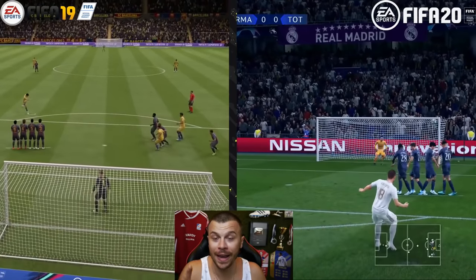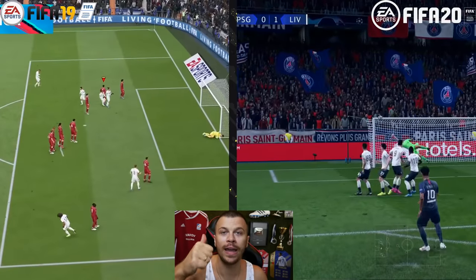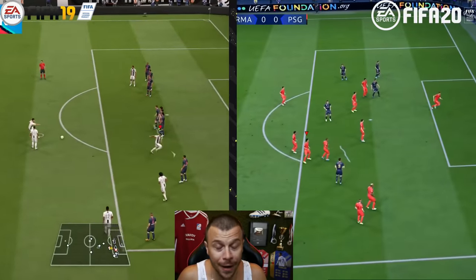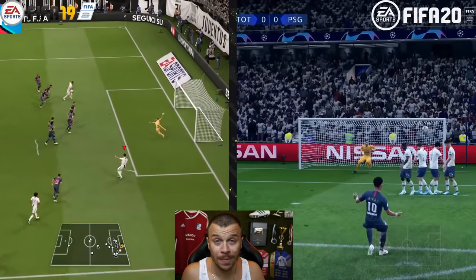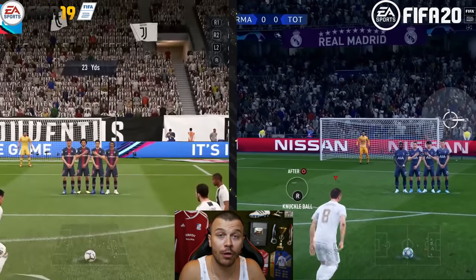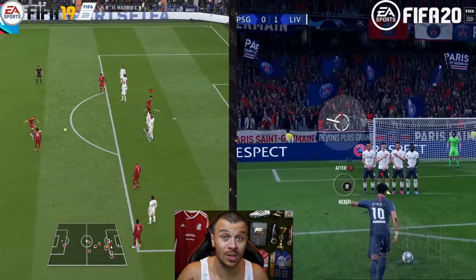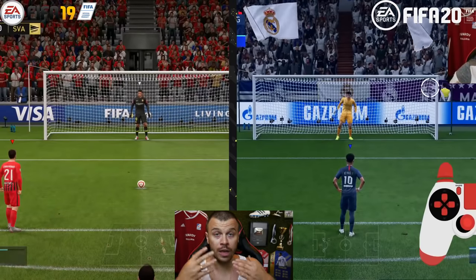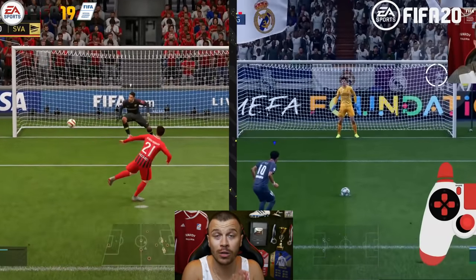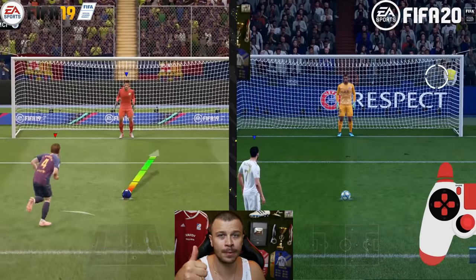The biggest gameplay difference is the new free kick and penalty kick system in FIFA 20. Big thanks to EA Sports for adding such an incredible system. It's much more enjoyable and fun to take penalties and free kicks, and on top of that it requires more skill to score beautiful goals. If you get used to the new system you'll score perfect goals, featuring top spin, side spin, mix spin, and a lot more techniques.